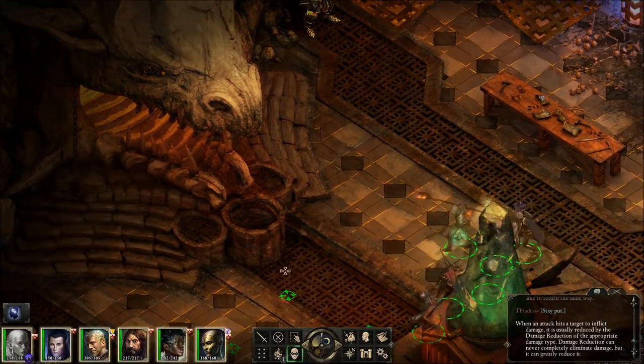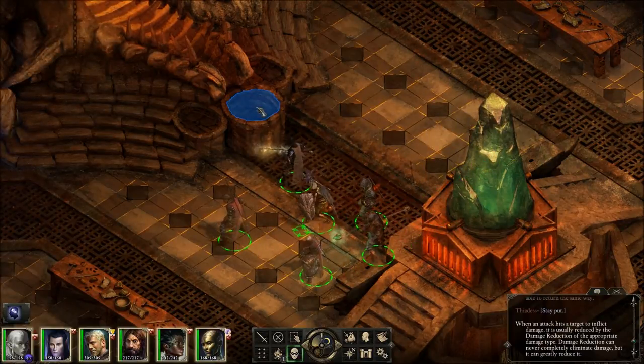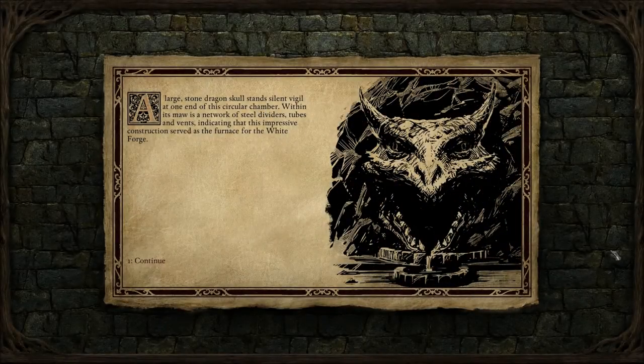Okay, so I guess we're going to look in this thing. A large stone dragon's skull stands silent vigil at one end of this circular chamber. Within its maw is a network of steel dividers, tubes and vents, indicating that this impressive construction served as the furnace for the White Forge.